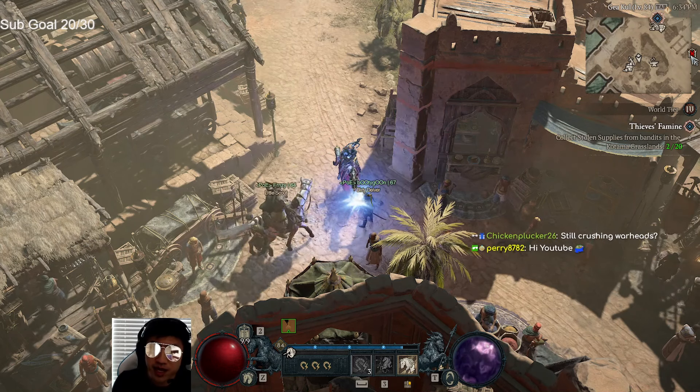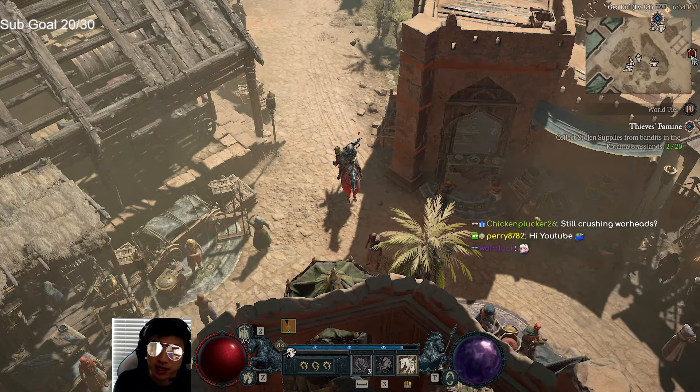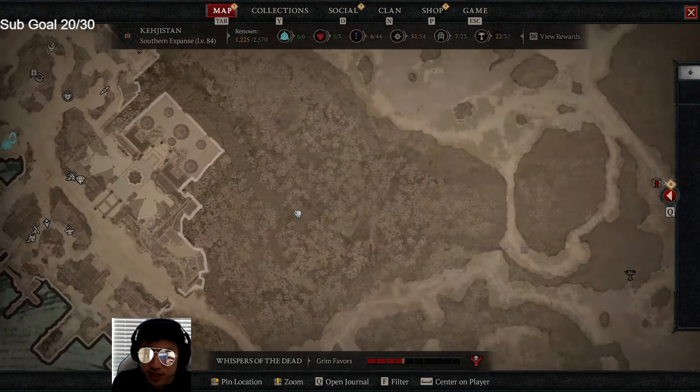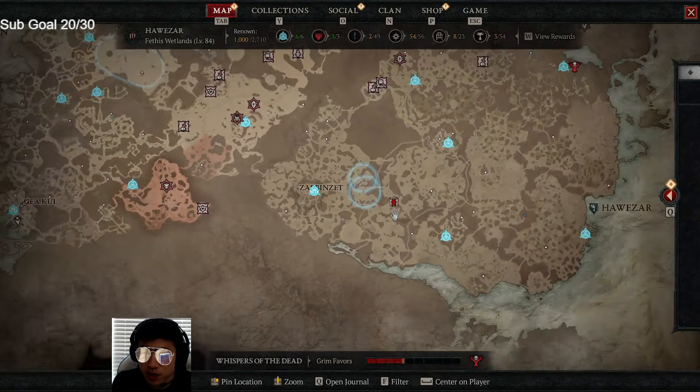You just look on your minimap, and you can always see where it is relative to your location — here it is directly to the right of my location. When you open your minimap, you're always centered on yourself, and you can actually see the marker for the Nightmare Dungeon. A lot of people don't notice this.